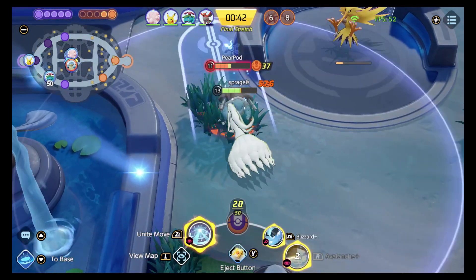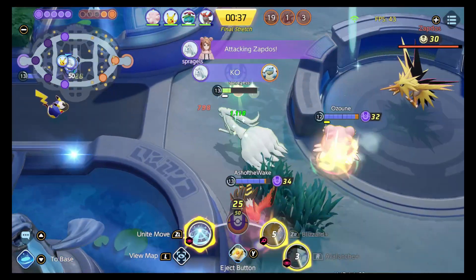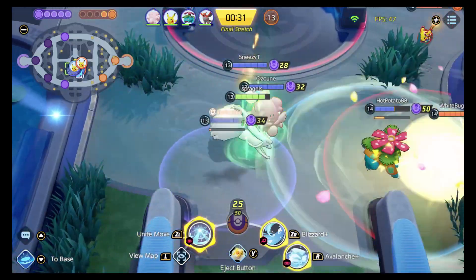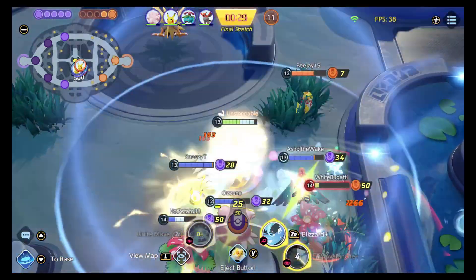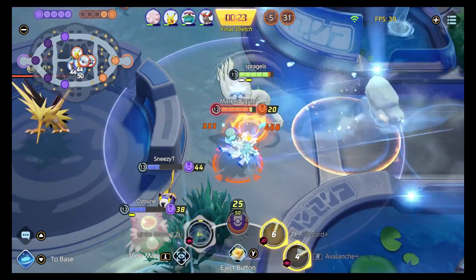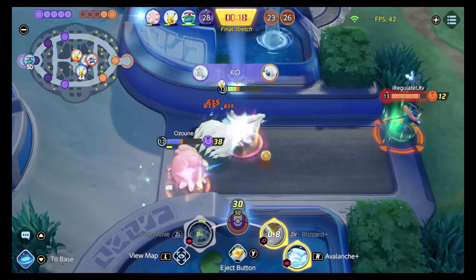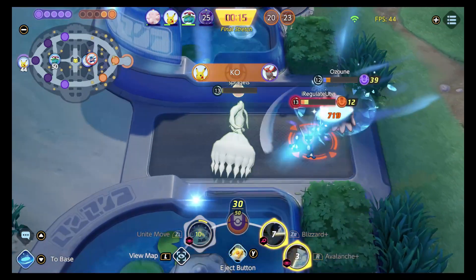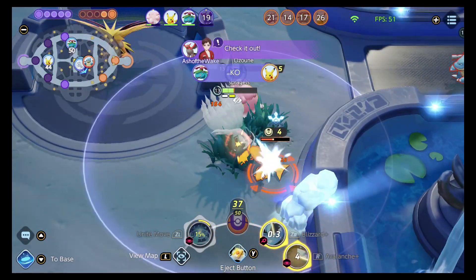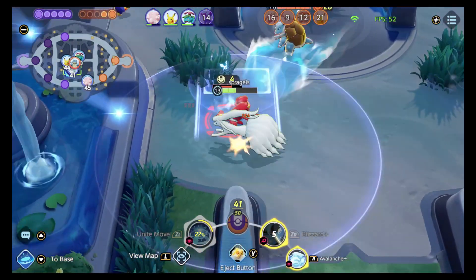I try to push enemies around the Zapdos fight and make them regret coming near it. Blastoise beats me up pretty good. Zapdos almost gets me too. With only 30 seconds left and a lead, the best thing is to stay safe, make sure they don't take Zap, and move from there. I hurt Absol a bit and then we block in Greninja with a wall. GG — we just defend Zap and that's a pretty good win with our goals intact.